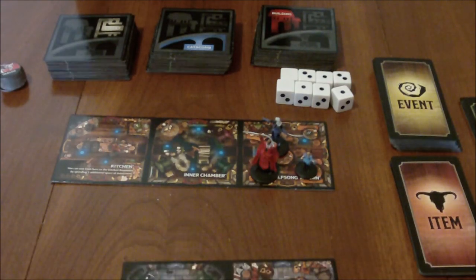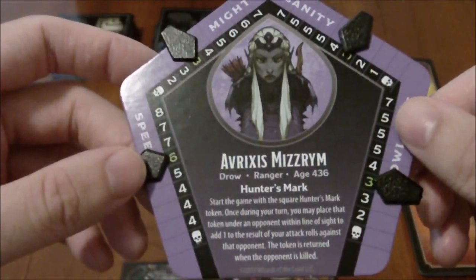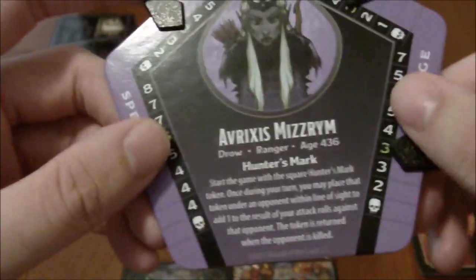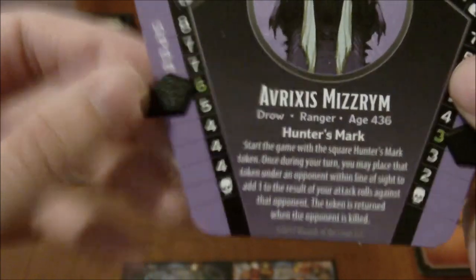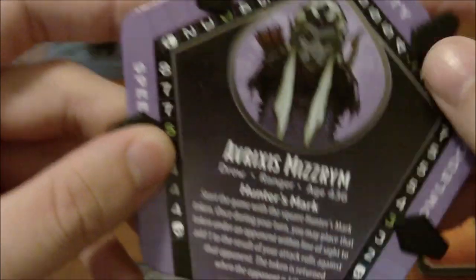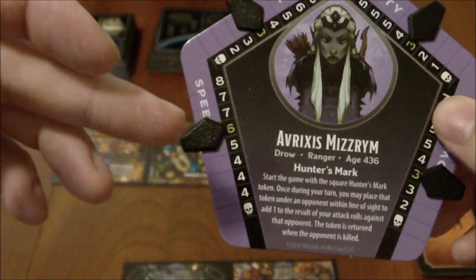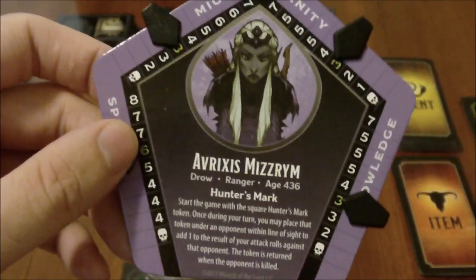From there, you set up your character cards. You can pick from one of six adventurer cards. The one I've chosen here to show off in the video is Avrixis Miserum, and she is a Drow Ranger with the ability Hunter's Mark. The clips that you saw in the unboxing video just go onto the card like so, and at the start of the game, they all point at the green number, which is your starting number. As the game progresses, you may come into situations where you end up taking damage — either physical or mental — and you can split that up between your physical and mental traits.